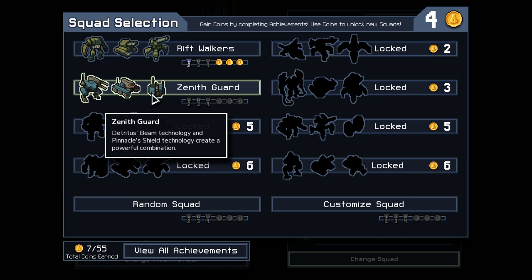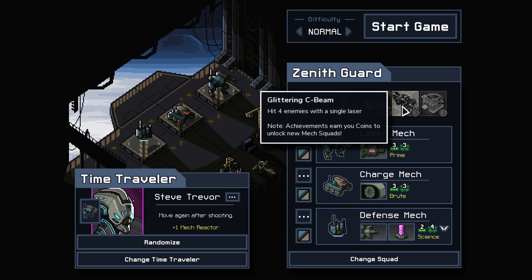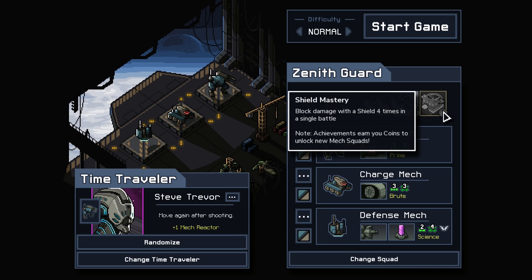I started a playthrough on Twitch with these guys, but I'm gonna go with these dudes because I want to get better with them. We've got a couple of things we could try: kill an enemy by pulling it into yourself, hit four enemies with a single laser — that's gonna be tough — and block damage with a shield four times in a single battle. Also gonna be tough.